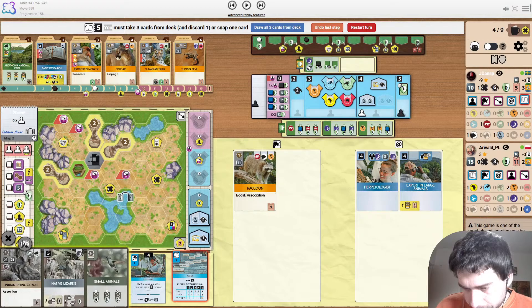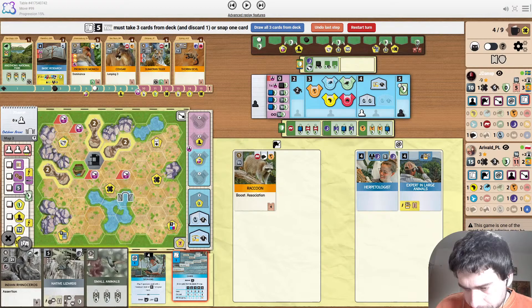On this map, buildings touching the gates have plus two capacity for animals — so a size one enclosure can fit size three animals, and a size three enclosure can fit size five animals. Very good map. It's also got a partner zoo up in the corner, which is very useful.